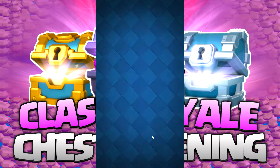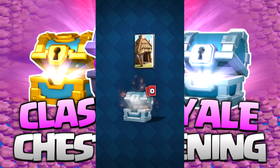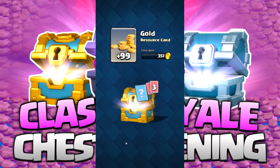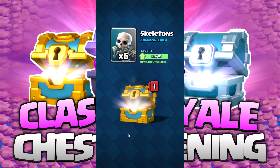Let's go ahead and open the silver chest. Some gold, some spear goblins who I woefully do not use at all, and a goblin hut. And this gold chest — 99 gold. I got 99 problems but gold ain't one of them. Some spear goblins, some archers, and some skeletons.